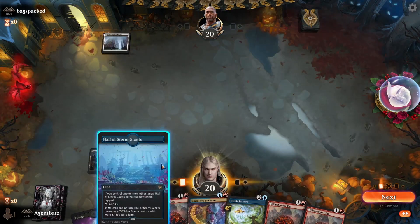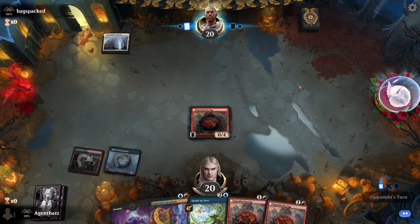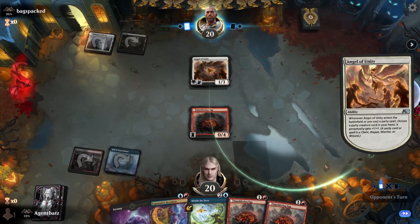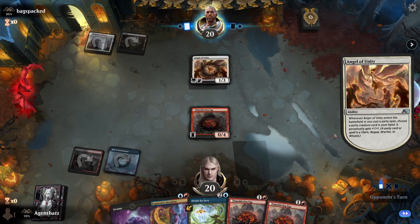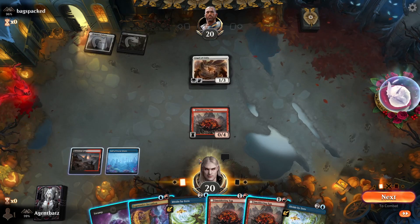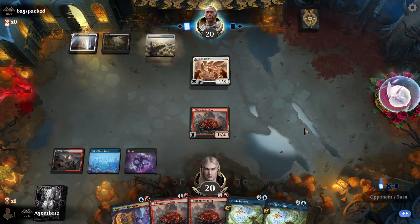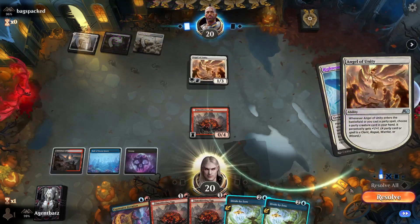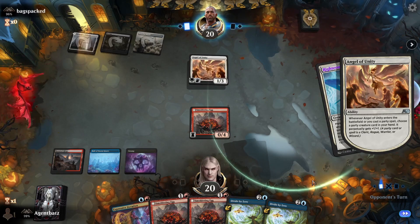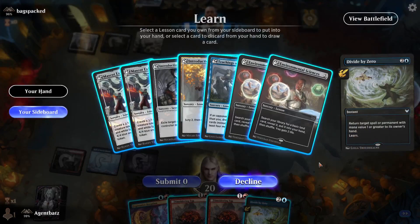Turn 2 Egg into turn 3. Oh, so many eggs — looks like Esper Cleric. I think let's leave the Divide by Zero up here just to be mana efficient. The problem is they can keep powering up that creature, but we need to store them with the egg. We need to draw land hopefully.